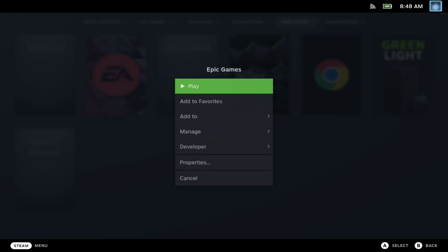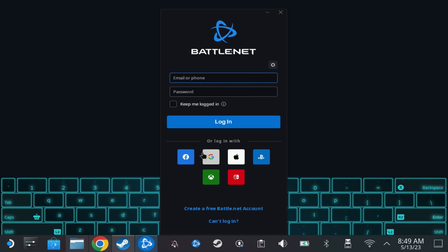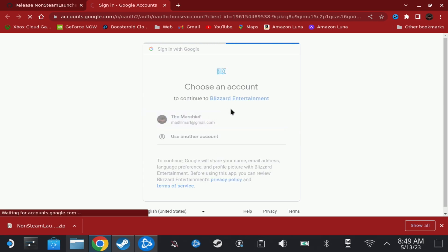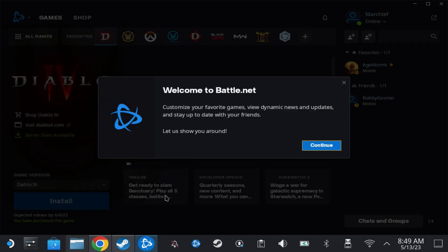I also find it easier to stay in desktop mode to link accounts. If you have your browser signed in, you can use Google authentication mechanisms, which makes the process a lot quicker — otherwise just log in as normal. With Battle.net, even though I could link through Chrome, it asked me to log back in again later, possibly because I didn't hit 'Keep Me Logged In.' After manually logging in it does remember the login, so just bear that in mind.